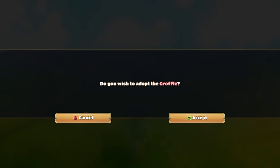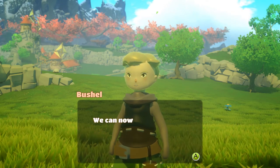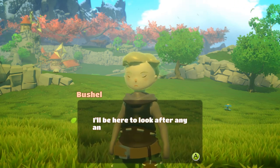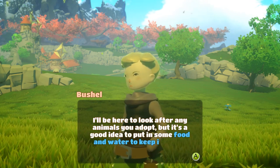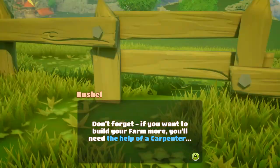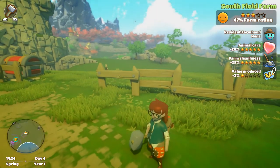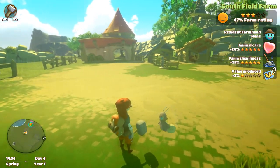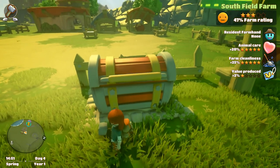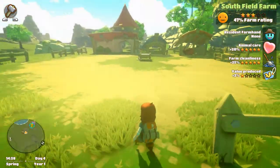Do you wish to drop the groffle? Yes. Oh, my farm rating went up — do you guys see that? Wow, now that's a fluffy groffle! We can now make groffel milk, so check in from time to time and collect the goods we're producing. I'll be here to look after any animals you adopt, but it's a good idea to put in some food and water to keep it happy. If you want to build your farm more, you'll need the help of a carpenter. So we're now farming — I guess we don't really have to be here too much, we just kind of bring the animals in and then go back to adventuring.